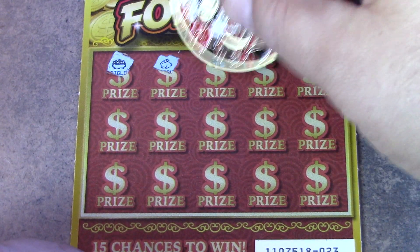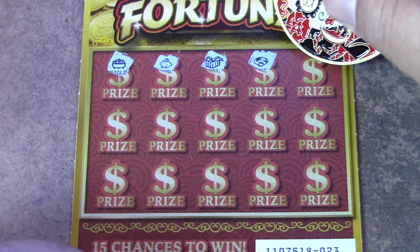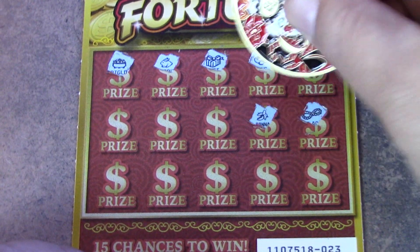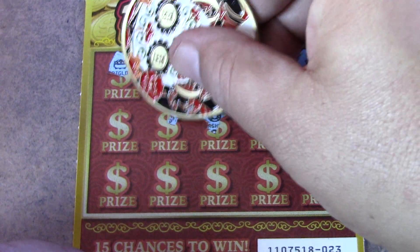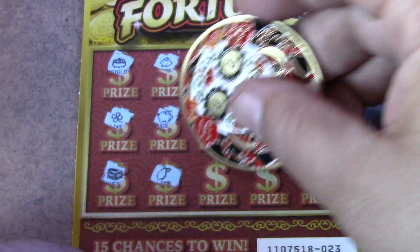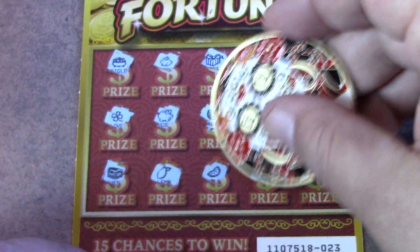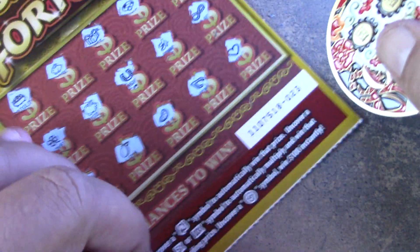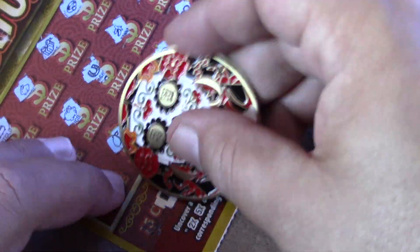Ticket number 23 is up next. Can we get back-to-back winners? Pot of gold, rabbit, a gift, the ring, the bell, necklace, banana, horseshoe, piggy bank, clover, chest, lemon, melon, horseshoe, wishbone, and a heart. No luck on the second ticket — cannot find back-to-back winners.